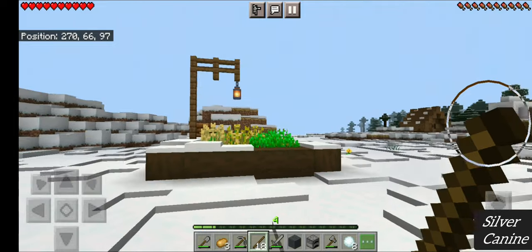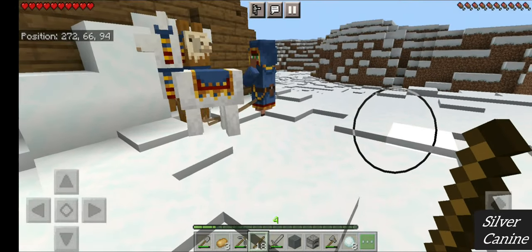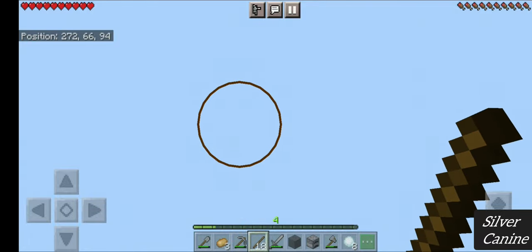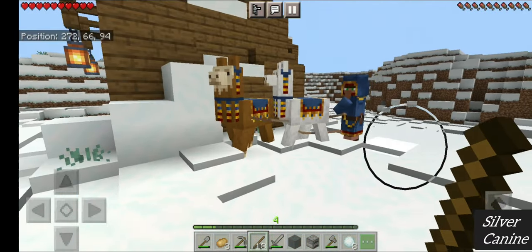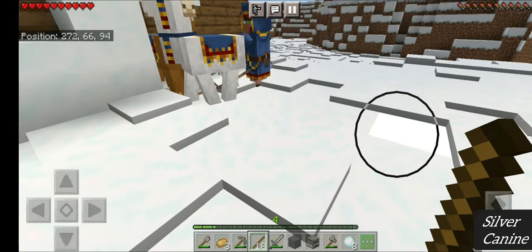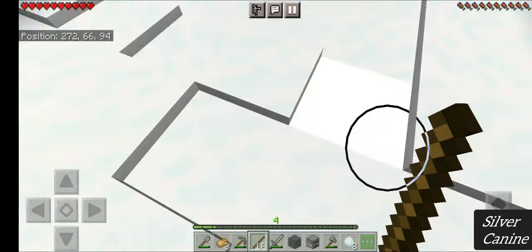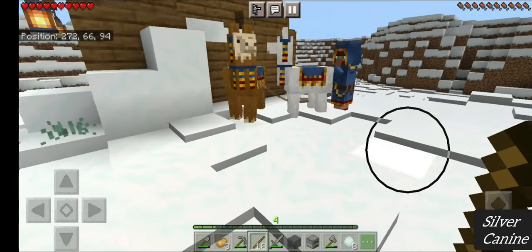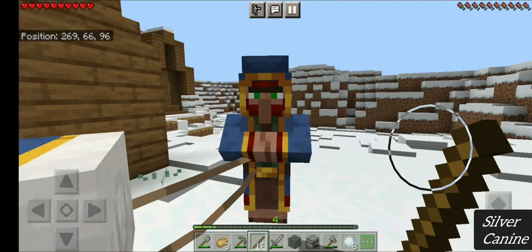Modern Critters spawns near you in any of the biomes — ocean, cave, ravines — anywhere you will go, even up in the sky or down below the mining level, he will be there.